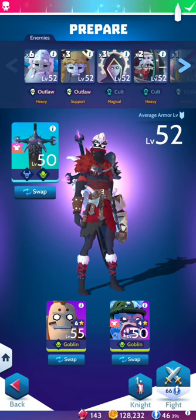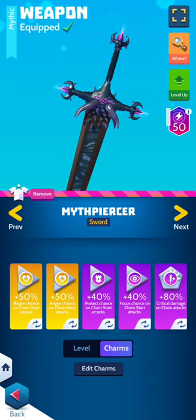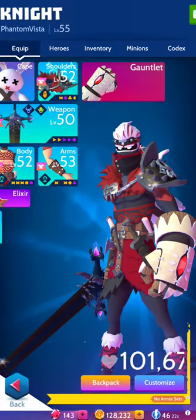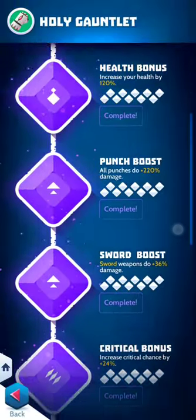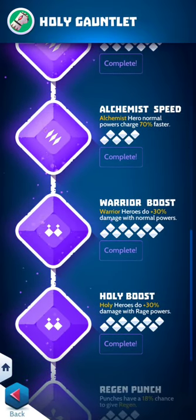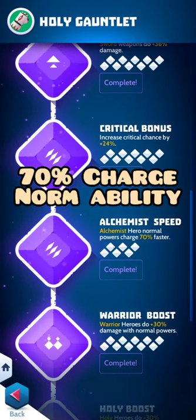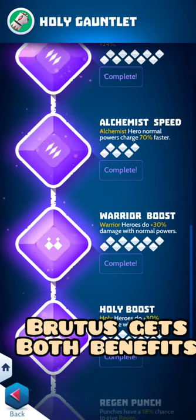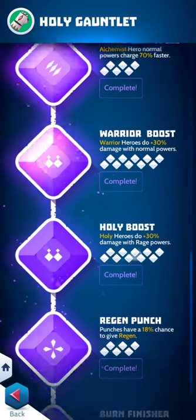I'm really only worried about the troll and the goblin. I use this sword because I get regen as well as protect and focus. I'm using a holy gauntlet, and both Brutus and Eric are warriors, so you get an extra 30% damage with normal powers. Brutus is an alchemist so he charges up faster, but he also gets the warrior normal power bonus — his healing is 30% stronger. Whenever Brutus does his normal attack he gives you a heal, so you get more health back with this gauntlet.